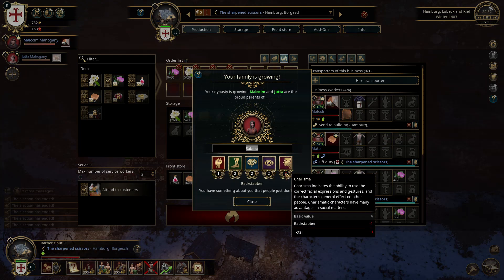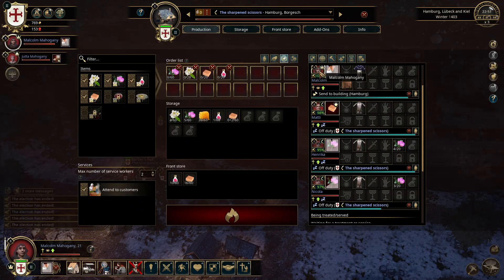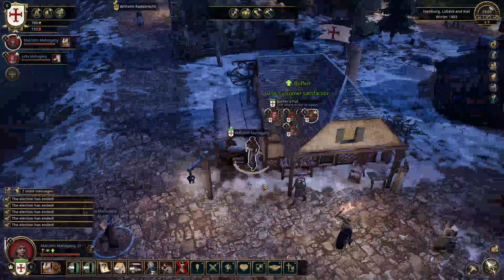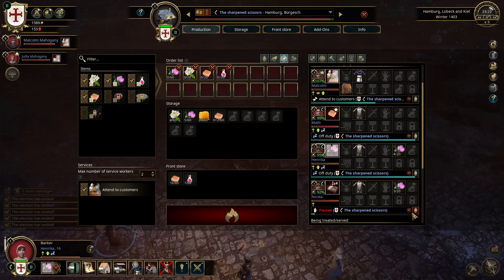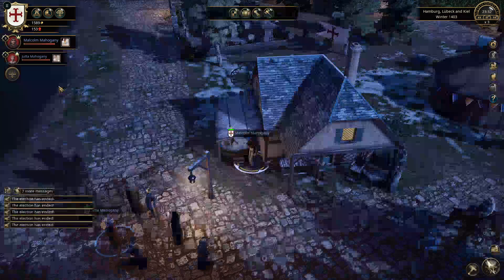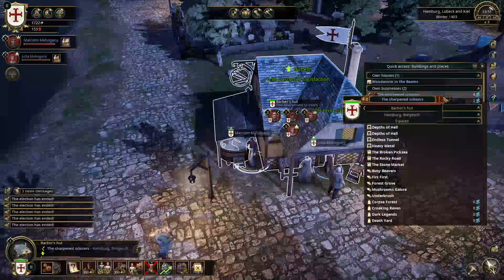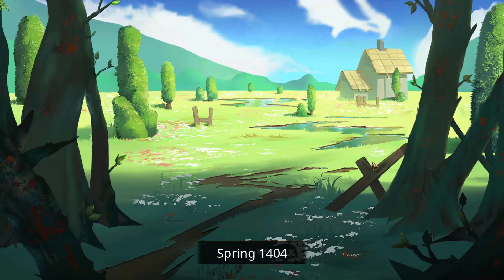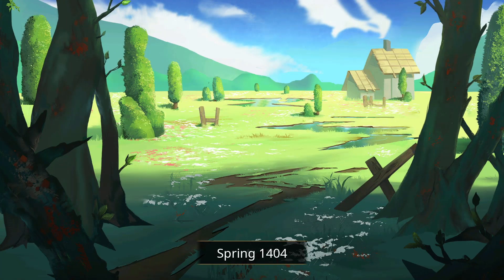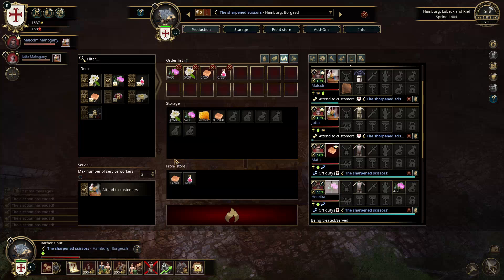Our next daughter — fantastic — she's a backstabber at such a young age, that is slightly worrying. Just keep on the work and look, this means he can keep this open even after hours. So I'm going to go as far as to fire one of these two. Hire Jutta in there because I don't need the holy hut going at all hours of the day. That's unnecessary — having actual people being clean is way more money right here.